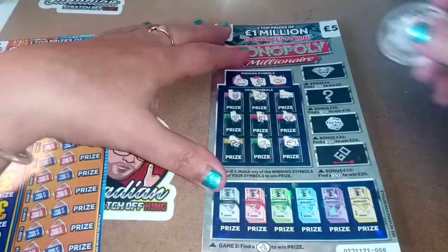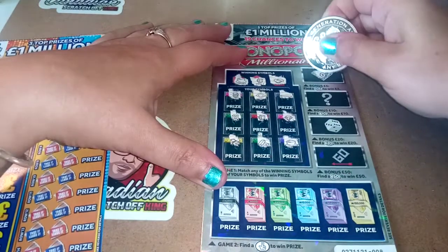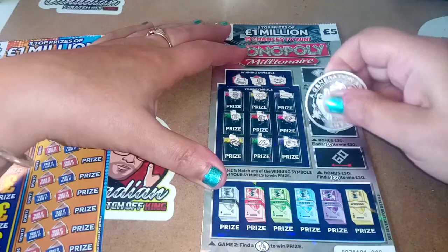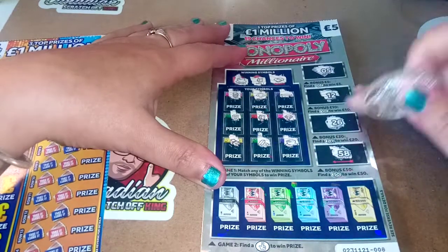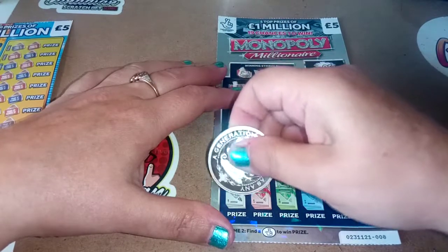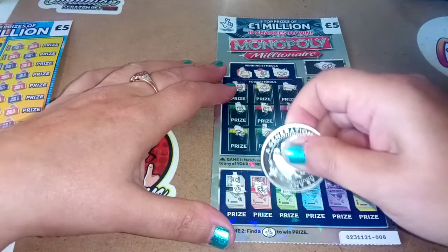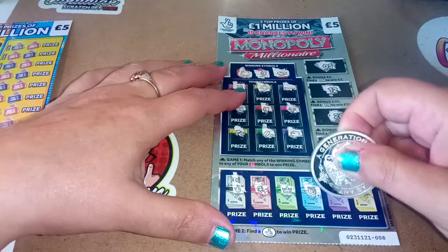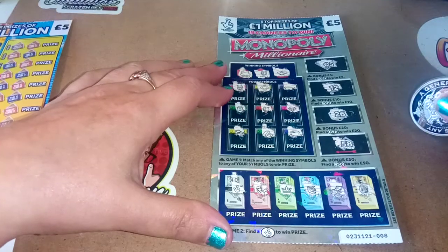Looking for five, 10, 20, or 50 here. We have five, 12, 26, and 58. Looking for fingers — and we have fingers. Jailer, crown, wallet, community chest, and safe. So I reckon this is 20 pound.